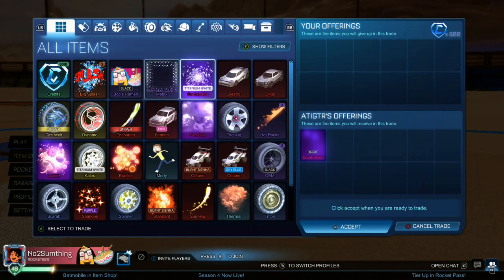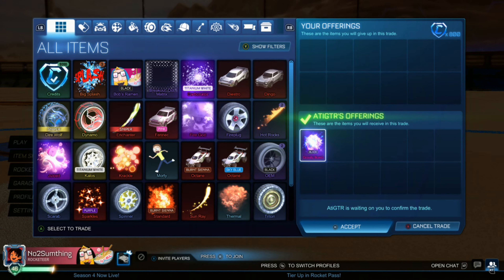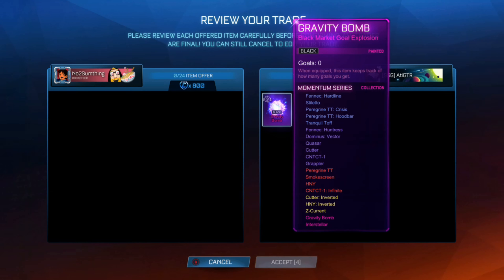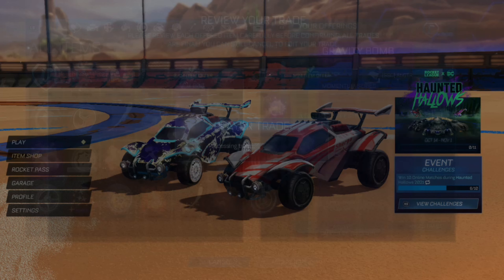Right here we're actually paying 800 for a Black Gravity Bomb, which is really good considering a Black Gravity Bomb is 1100 at the minimum. So we're basically paying 300 under min for a Black Gravity Bomb, which is pretty good because it's a more popular color and should be pretty easy to sell.